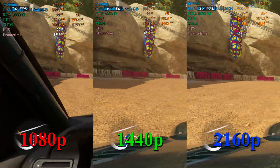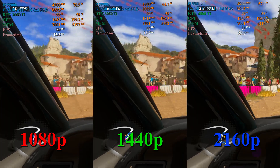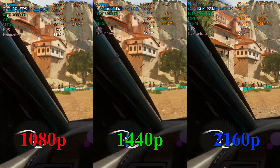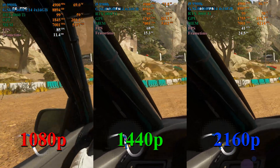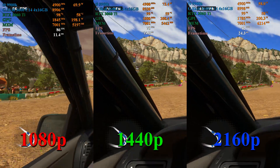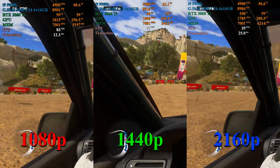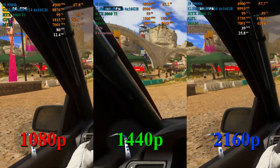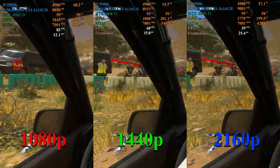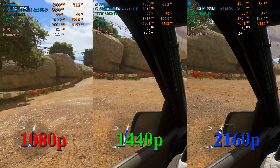At 1080p and 1440p this is very acceptable — the settings are maxed out and we're getting playable frame rates across the board with no major stutters or frame time issues. 4K, however, is a little too much for this card. If you're looking at this card for 4K gaming, drop settings from ultra high to high and you'll hit that 60 FPS target no problem.